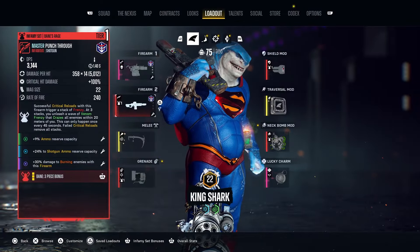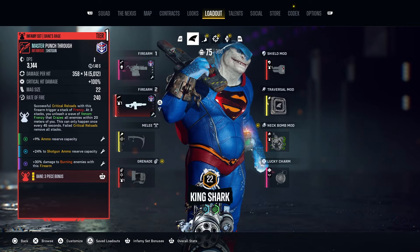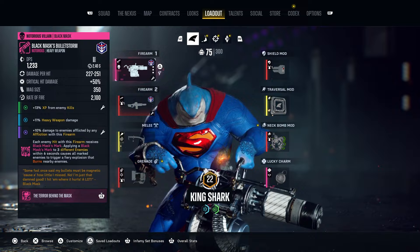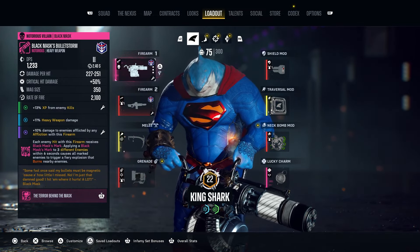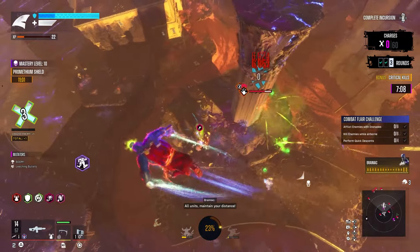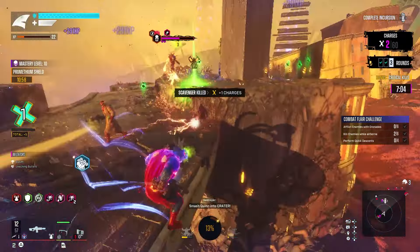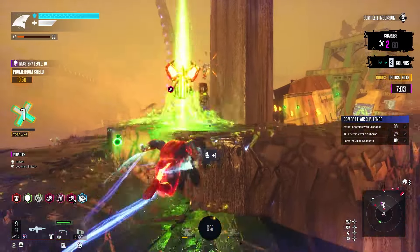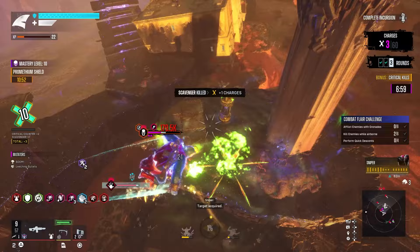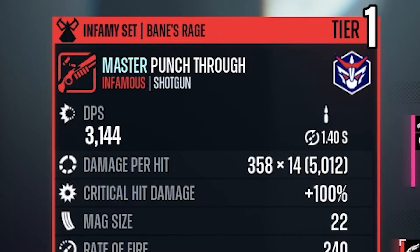Once you hit a certain point of the game, you are obviously going to start getting these infamy and notorious weapons a whole lot more often. These are essentially going to be those endgame weapons that carry you throughout the rest of the game. But there is something kind of hidden in here whenever you're getting these pieces of gear — and that is going to be that master prefix.